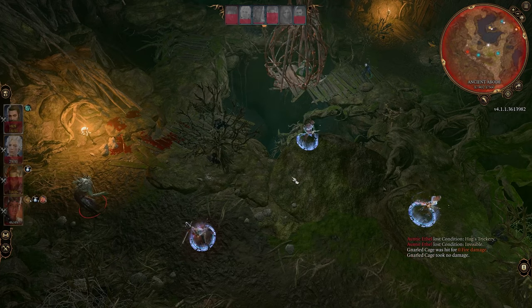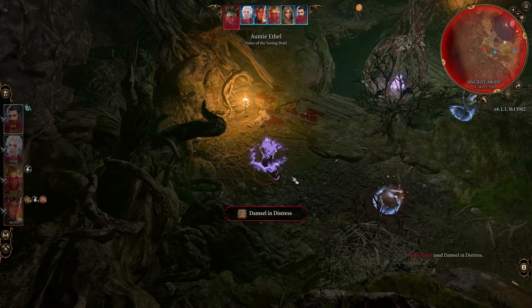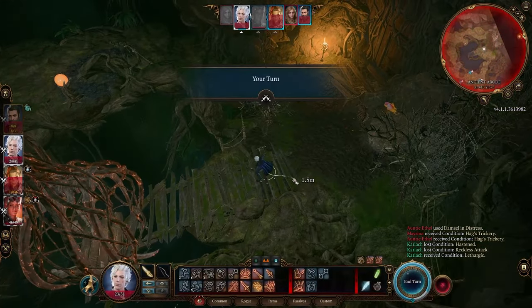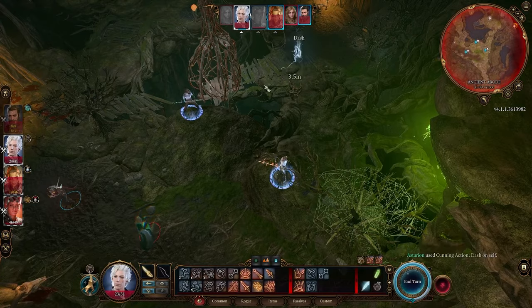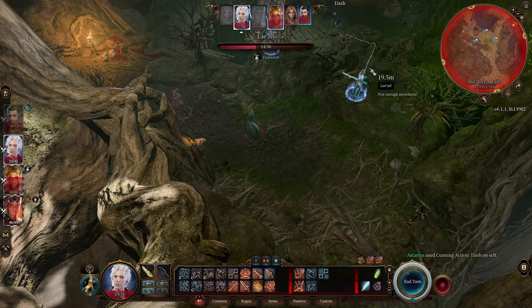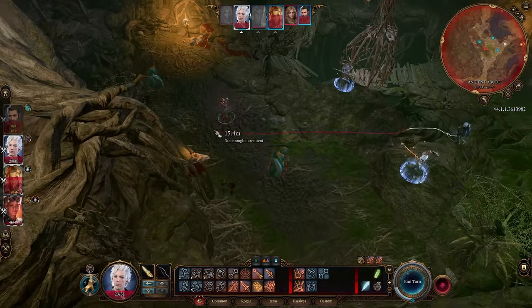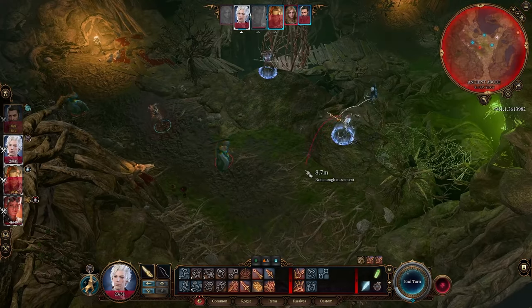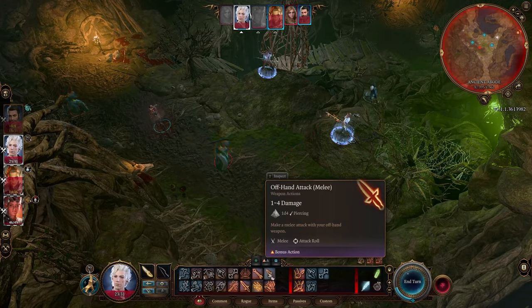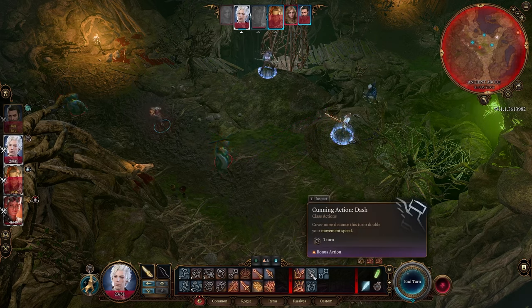The last thing she will do: the cage will lower, and she will make an illusion of herself as the same individual as the woman in the cage. From my experience, the one that screams is always the hag. I fought her like four times because I thought I was going to get a different choice. What you need to do is make sure you do very minimal damage. That's why I use Astarion and his bonus action 1d4 dagger to make sure that this one is the hag.